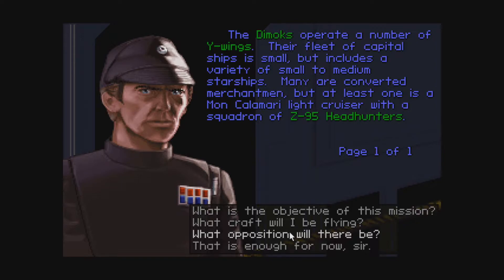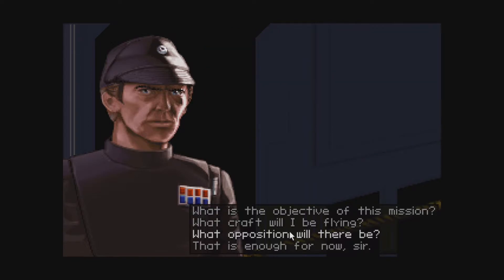You will fly a TIE Fighter designated Alpha 2. I'm not a leader. Your flight group will consist of three craft. You'll be accompanied by TIE Fighter Group ATA and TIE Bomber Group Beta. TIE Bomber Group Delta and TIE Interceptor Group Gamma are standing by should circumstances require additional firepower — they probably will then, because you're mentioning it. The enemy operates a number of Y-Wings. Their fleet includes a variety of small to medium starships, many converted merchantmen, but at least one is a Mon Calamari light cruiser with a squadron of Z-95 Headhunters. It probably won't show up in this mission, but we'll most likely see it later on.